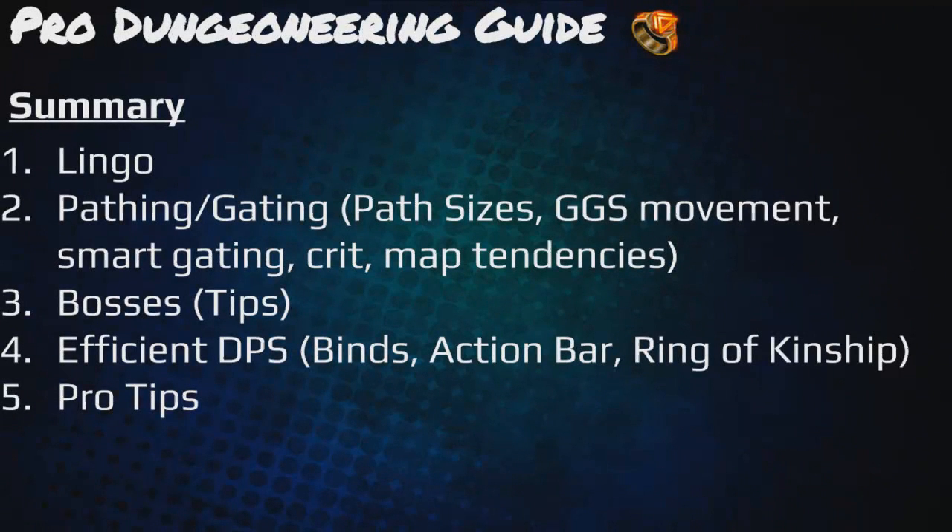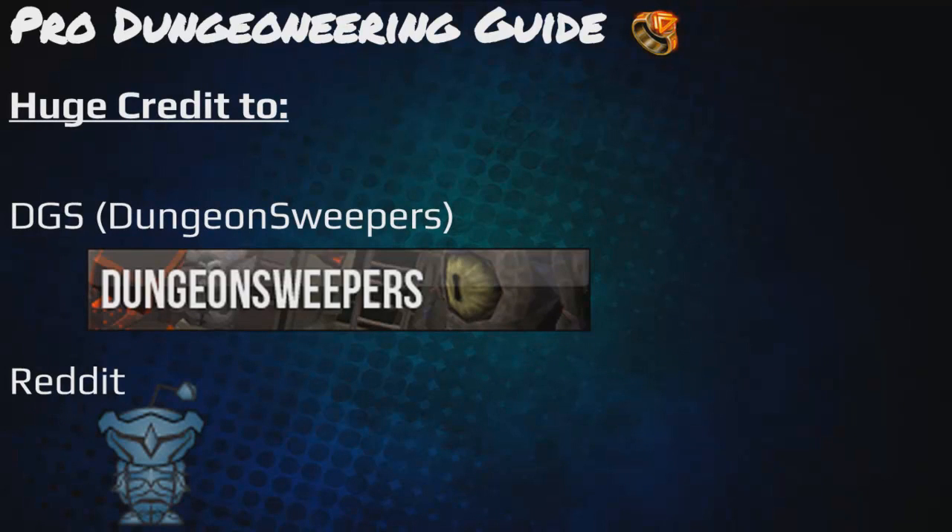Hey everyone and welcome to my Pro Dungeoneering Guide. This is to help anyone who knows the basics with a few tips and would like to become better at Dungeoneering themselves. Here's the summary: lingo, pathing and gating which consists of pass sizes, GGS movement, smart gating, crit, map tendencies, bosses with tips on Blink, efficient DPS including binds, action bar, the ring of kinship, and pro tips. If you know the lingo already I suggest skipping to pathing/gating. Huge credit to GGS Dungeon Sweepers and Reddit for being such a great community.